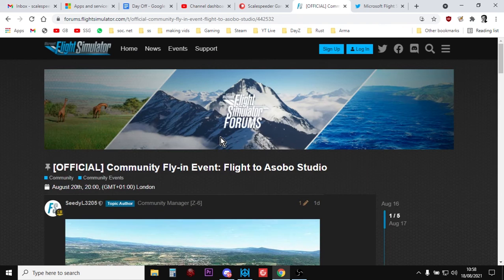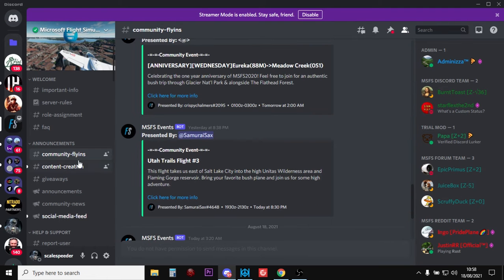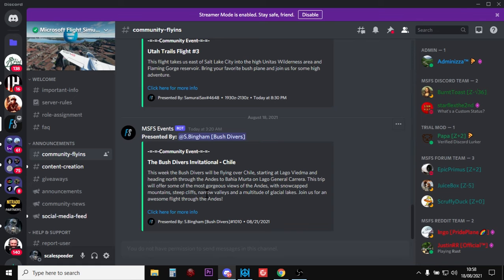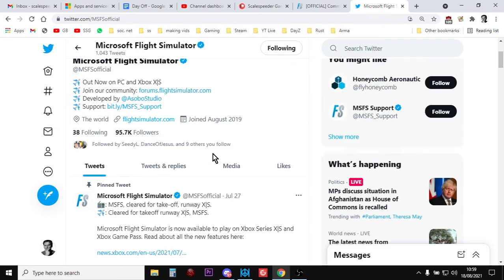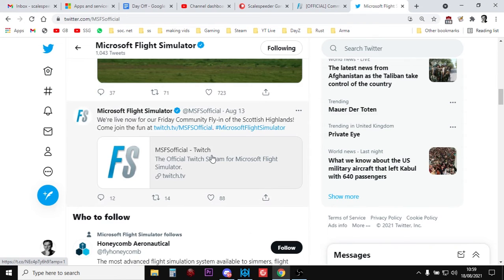So there's the official forum you can go to. Another cool place is the official Discord. In the official Discord, if you go to the community fly-ins channel, you'll find links to their forum as well. If you miss something, you can go through and click on it. And then another place you can go is Twitter — follow the official Microsoft Flight Simulator account and they will tweet out when they're going to be doing an official fly-in.